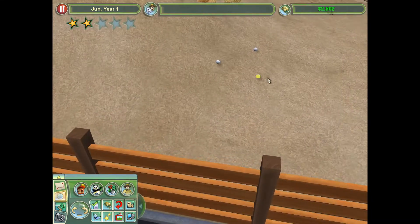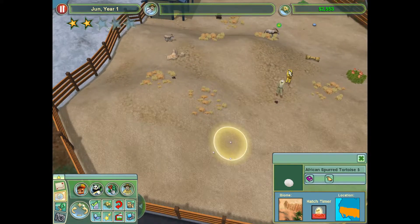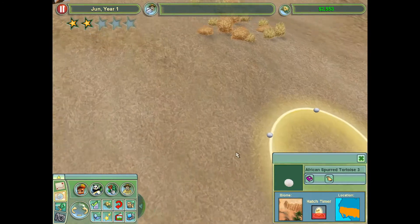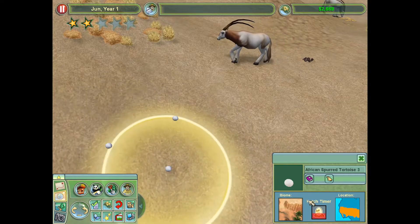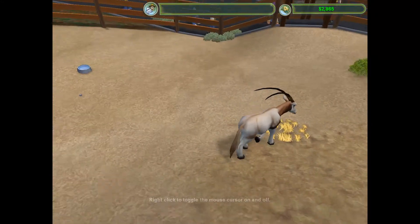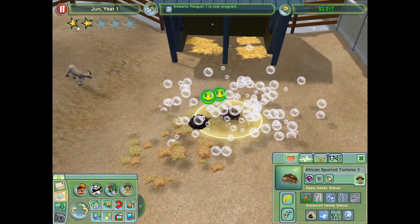Let's check on my baby tortoises — hatched. Why is it red? That doesn't seem good. Usually when they're pregnant it's green up to a certain point, then turns red when they're about to give birth. For the hatch timer it's the same — green and then red when they're about to hatch. The fact that it's red now is just a little weird. I don't think it's warning me that my baby tortoises are about to die. They're grazing. Oh dear, the water is unhappy — gotta clean that.